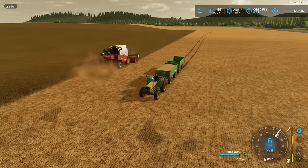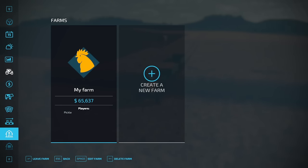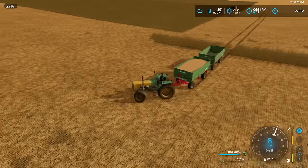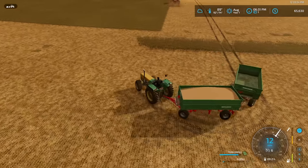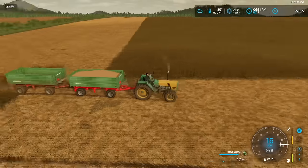I was going to show you guys how many acres and how long we've been in this field, but apparently that tab doesn't exist when you put it on a server. Don't know why that is. That seems like a really stupid thing to me, but apparently you don't get to see those things on a server.